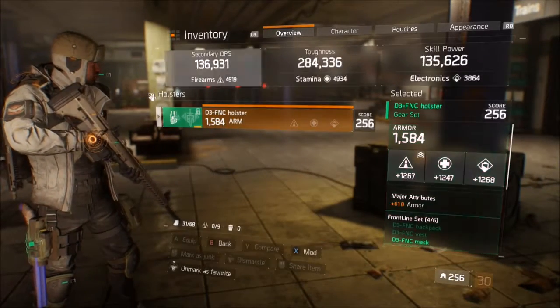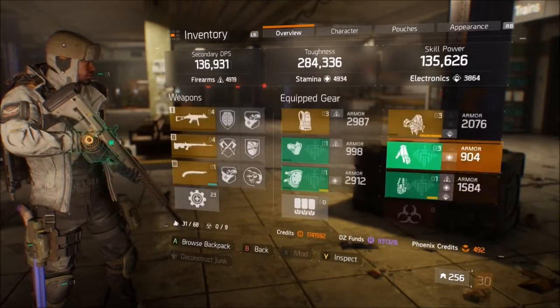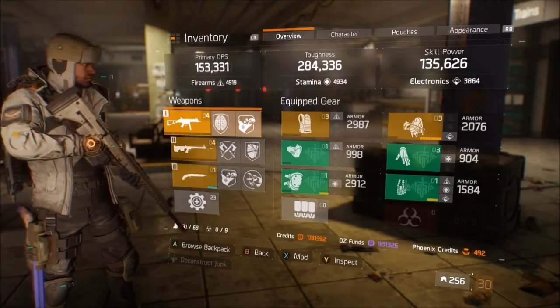For holsters, the best ones are Colonel Bliss's holster and the defense holsters — those are the best you're going to be working with. So that covers gear; let's move on to weapons.